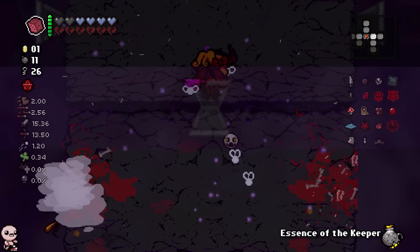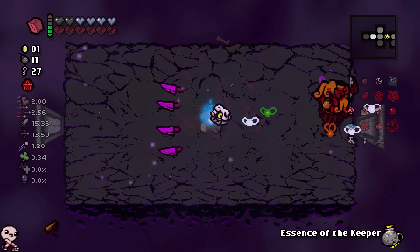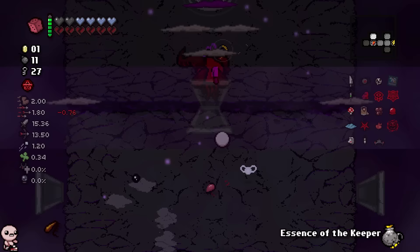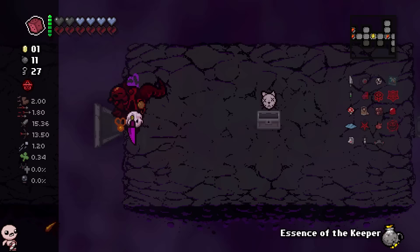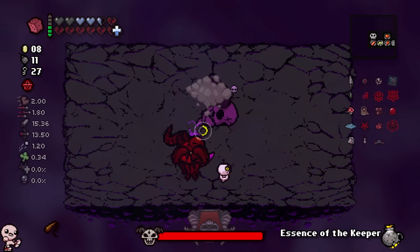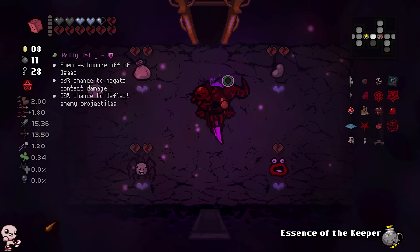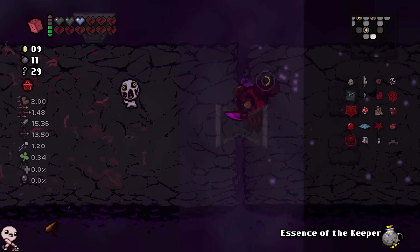One, two, three, four — I declare a thumb war. All these items kind of suck. Empress — that's an HP up, sure. I now have hair — the hair transformation, welcome to wig world. Luck up, thanks. Still looking for a use for my Essence of Keeper. I kind of want a golden item — I would have used it on the knife if I'd known it was a knife, but I didn't. Chest moment — Tammy's Head, not useful. I'm not Azazel.